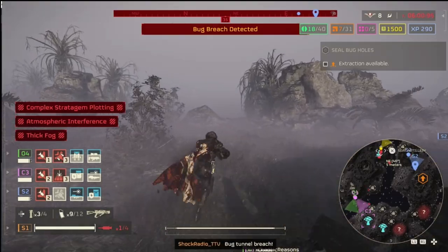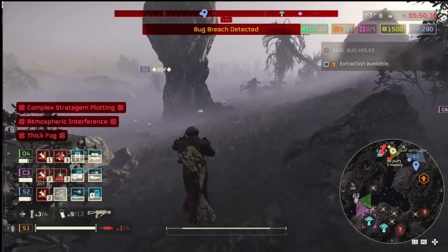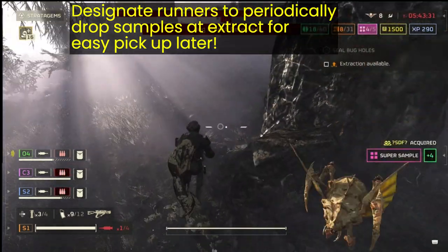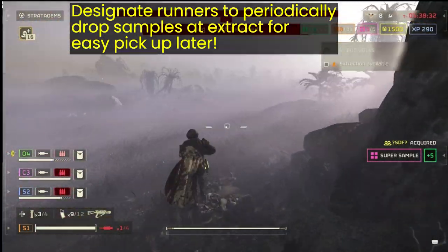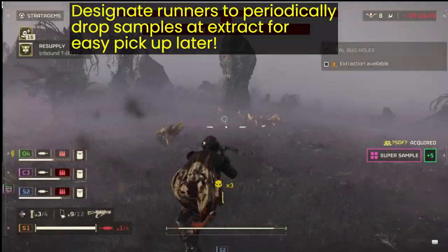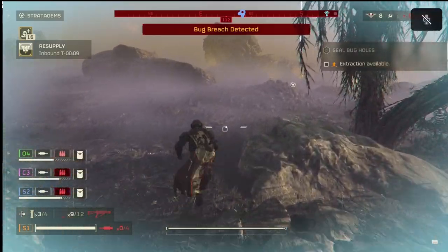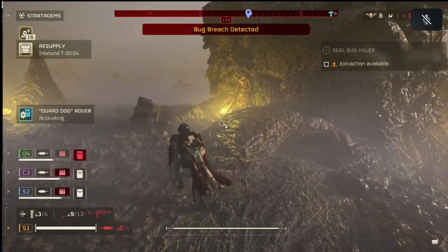Another trick for getting the most samples in this mission is to have one or two players be the runner. It's always good to drop off your samples at the extraction point — you can do this by holding down on the D-pad on PlayStation. If you ever have a few minutes and you're close to the extraction, go ahead and drop your samples off there. That way when you're ready to extract, you can just pick up all your samples and get out quickly.